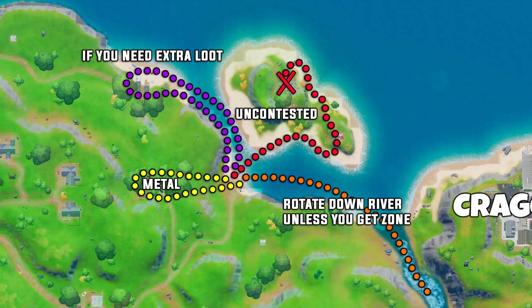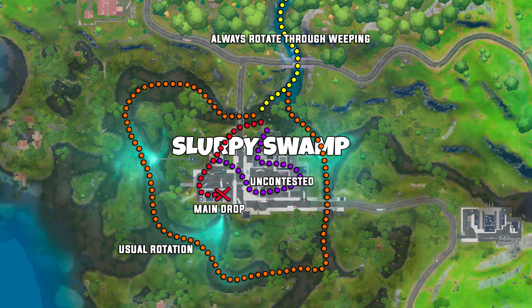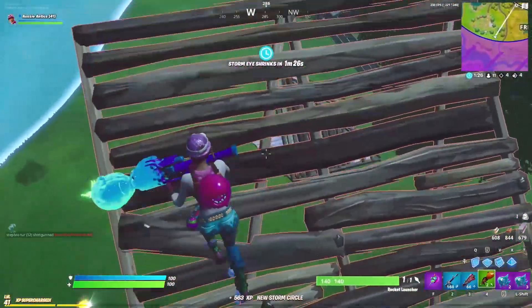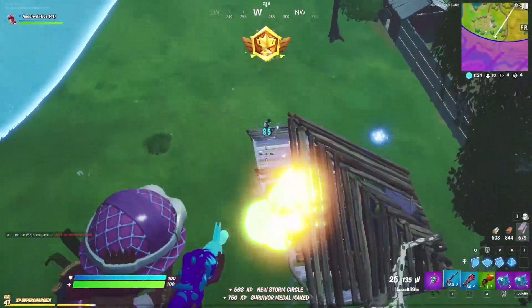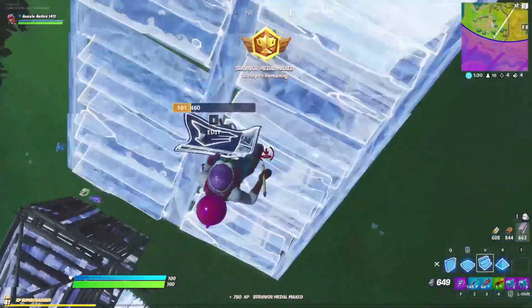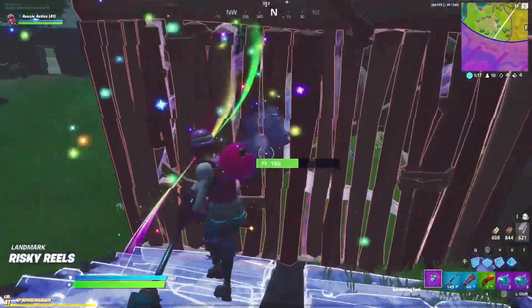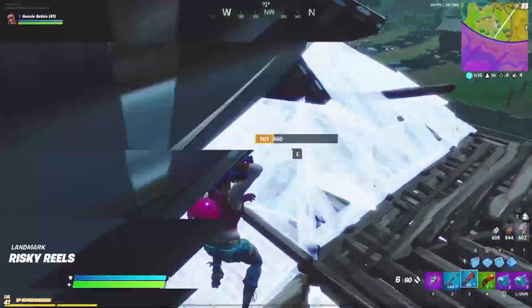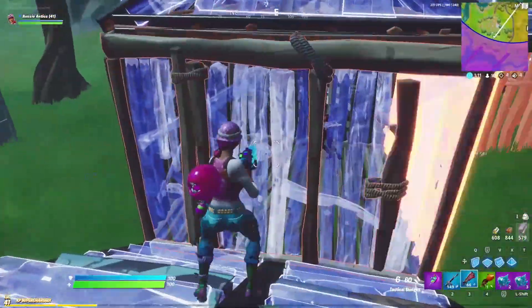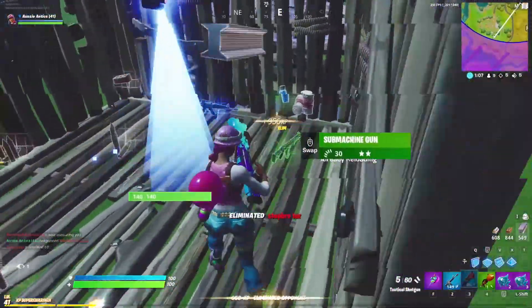The two drop spots I recommend are the far north island to the west of Craggy, or Slurpy Swamps. These two drop spots suit different play styles and skill levels. North Island is going to be less contested and lend itself to a less confident or more careful player — possibly someone new to competitive or just trying to gain safer points. Slurpy will be more contested being a bigger POI, however if you follow the loot path I suggest I guarantee you will leave far safer and make endgame with much better loot than the other players that drop there.